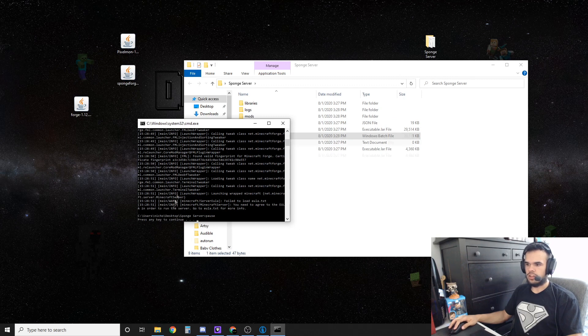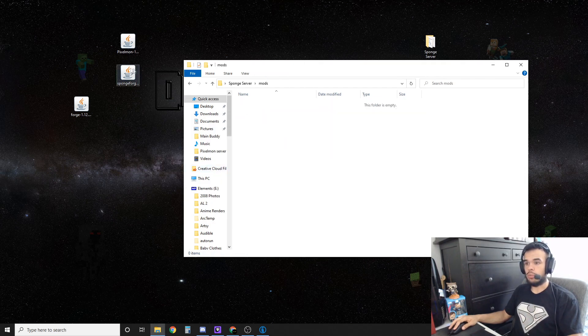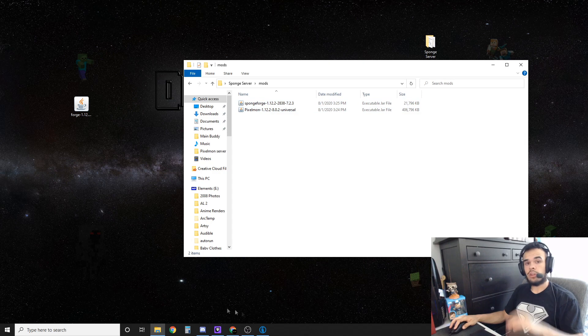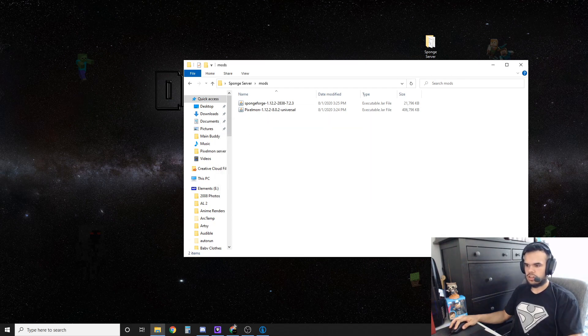It's going to go through some stuff and then say press any key to continue — that just means press any key to close. Next, go to the mods folder, drag in SpongeForge, and drag in Pixelmon. Any other mods you want to add, also drag them in here. We can delete the Forge installer now and go get a couple more mods.